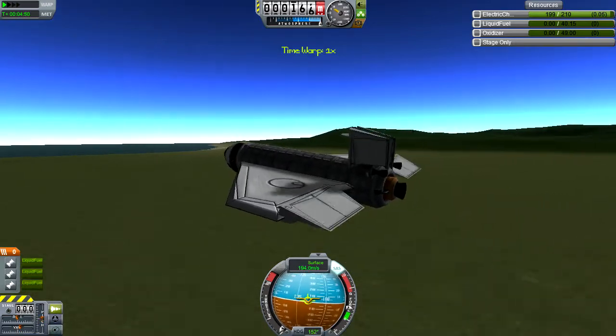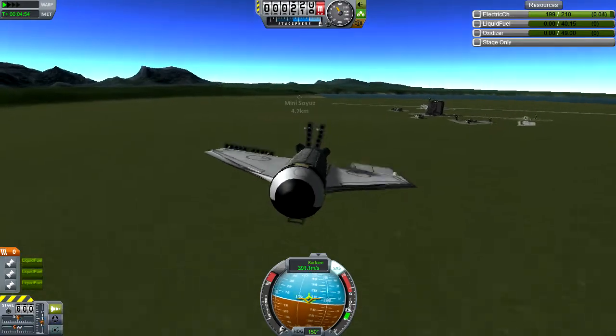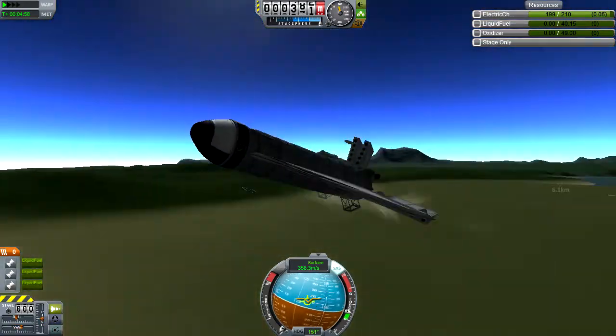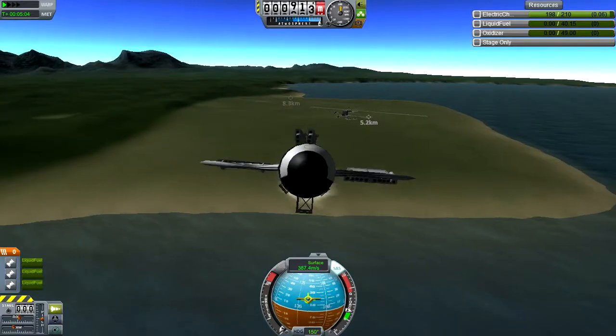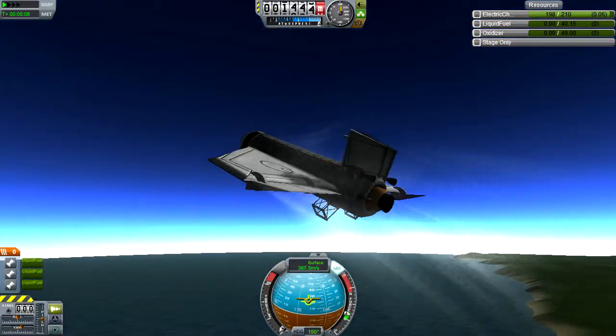Hello and welcome to Kerbal Space Program. I didn't think it was possible to make an SAS-powered Infiniglider in the new KSP 0.21, but while testing this design for a micro-shuttle, as I was coming in for a landing, this started happening. As you can see, we have an Infiniglider powered entirely by SAS.